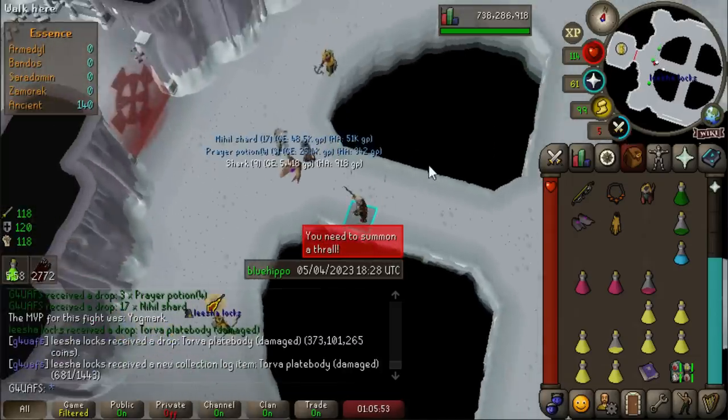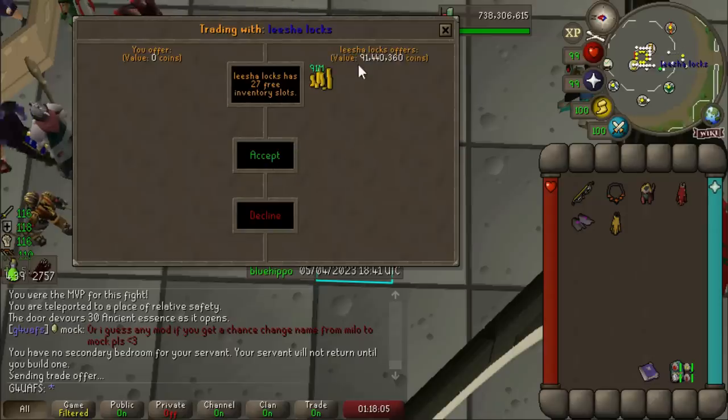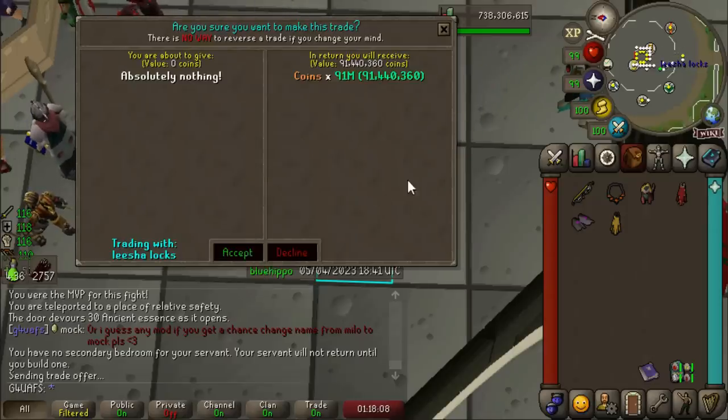What better way to start things off than with a Torva Plate Body drop at Nex, securing us a beautiful 91 million gold split. But I really need to do more Nex.